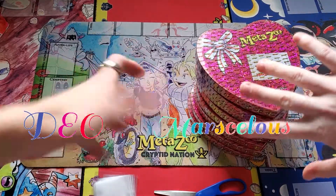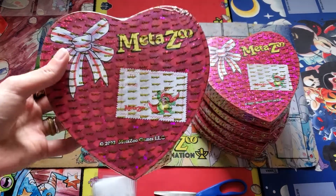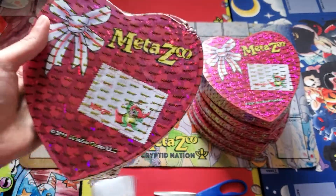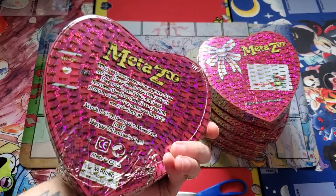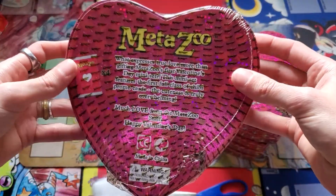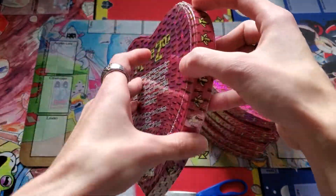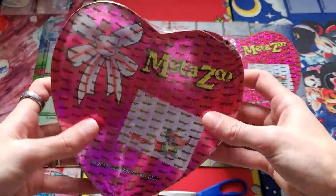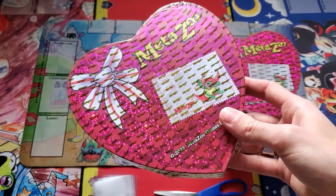Hey guys, Dio and Marz back at the map, and today we are opening the MetaZoo 2022 Valentine's Day promos. They come in these precious little heart-shaped boxes that you normally get chocolates in, but each one of these instead will have four one-card promo packs. It's a 12-card set featuring Chibi Beasties. So we have eight boxes here - 32 cards total.